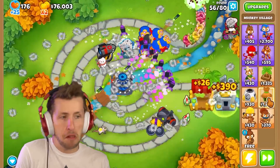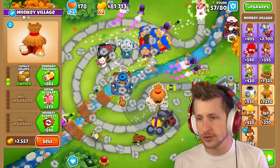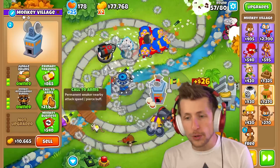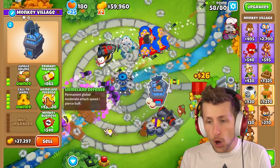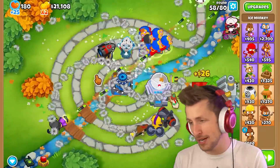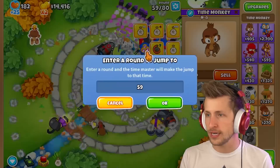Boomerang Monkey — Perma Charge is permanently super fast attack speed and moderate damage increase, that seems reasonable. The Village: Call to Arms gives permanent weaker nearby attack speed boost, and then permanent global — so everything just has permanent attack speed bonus. I think that's busted. We need to skip some rounds because we are just way too powerful.